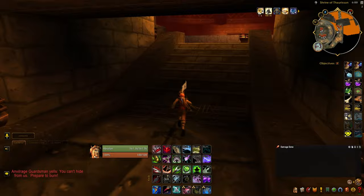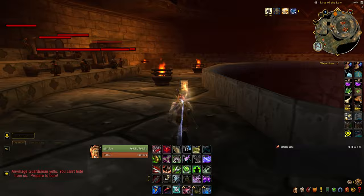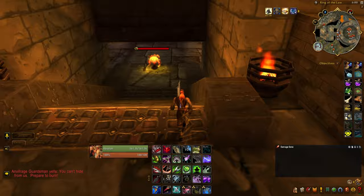Once you cross the bridge, go ahead and take your first right. You'll see some steps and then a ring called the Ring of Law. You can go left, you can go right — it doesn't matter, you're going to end up in the same spot. So go ahead and make your way around there, and you'll see a little hallway at the end. We're going to run into that.